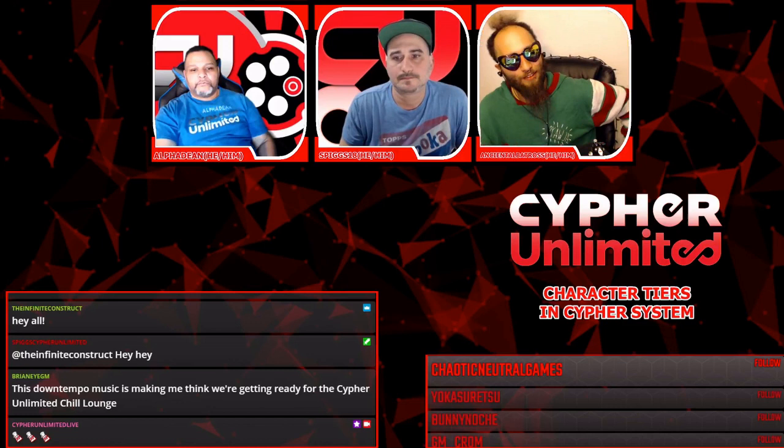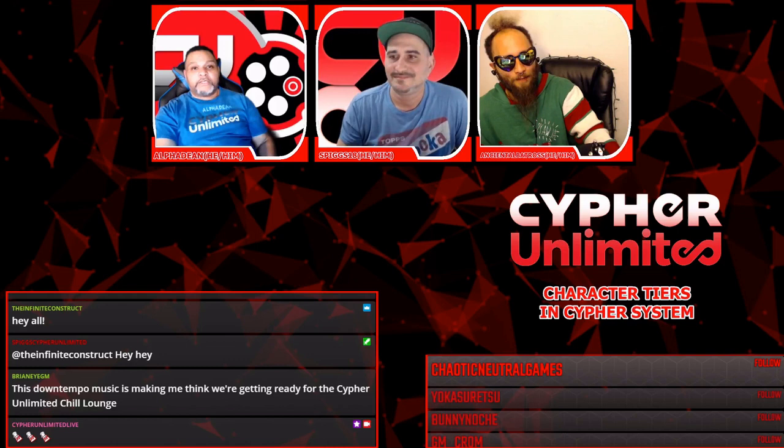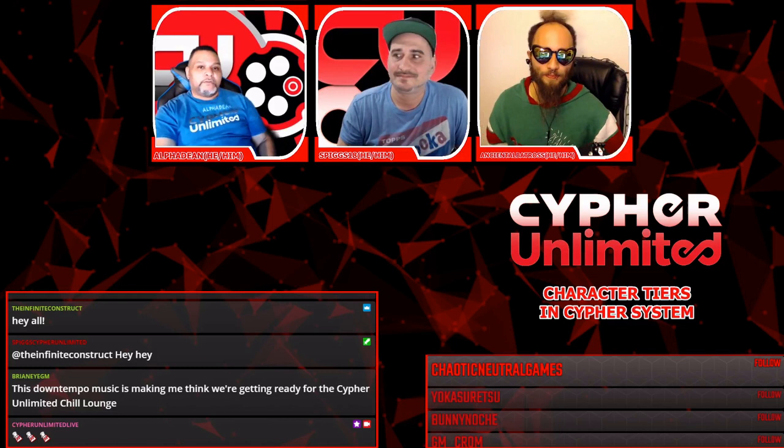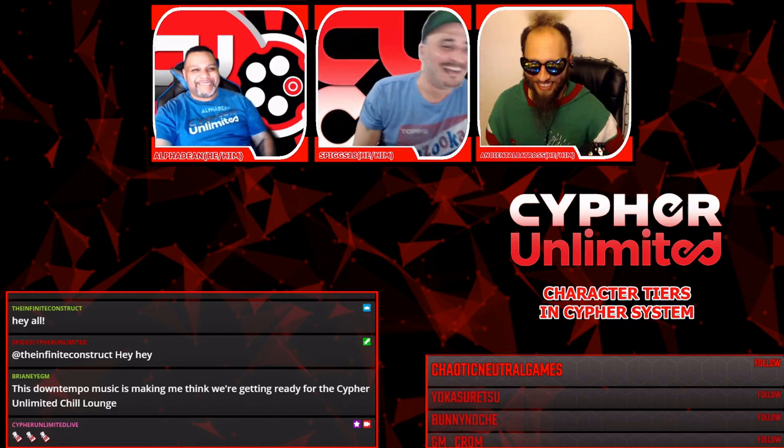Hey, it's your boy Inton Albatross here again with the Cypher Unlimited crew. We have our usual suspects: AD or Alpha Dean, Spigs 18 or Anthony, and Dean. Today we're talking tiers — in other words, the tiers of your character — low, mid, and high. Anthony is going to jump in with more detail and we're going to break it all down.